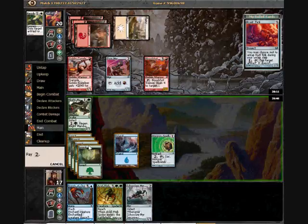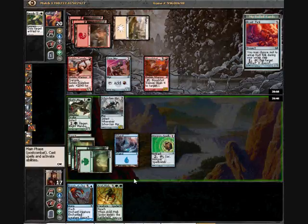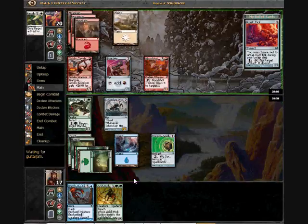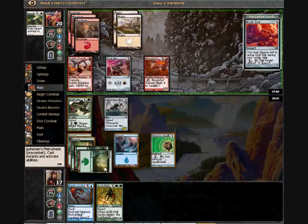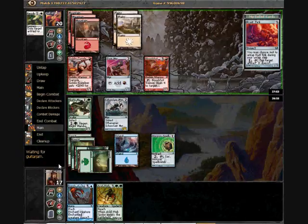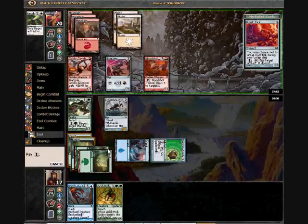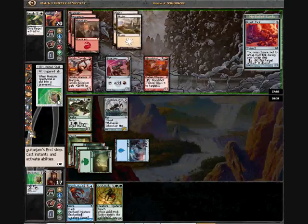I'll just say not to attack there because I'm not really in a position to race him. And if I'm going to be doing some attacking, then I might as well have Iker Klomar do it. Of course, I'm opening myself up to him playing equipment, then equipping, and then killing my Iker Klomar this turn. But that's not a huge deal. He doesn't seem to have a way to get past.